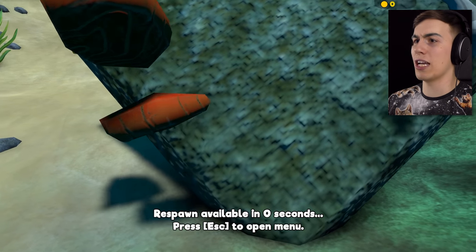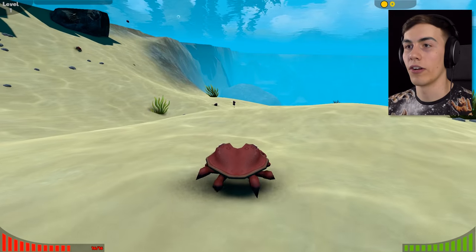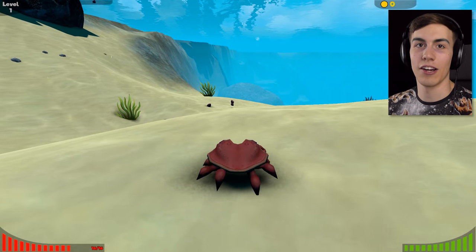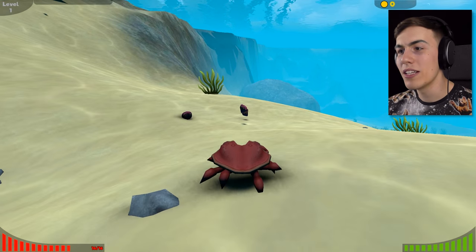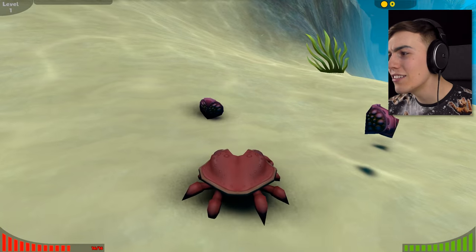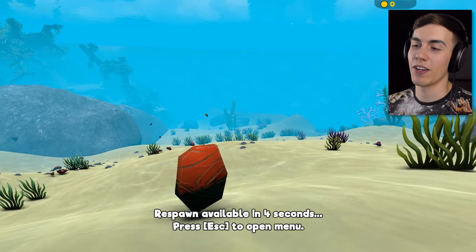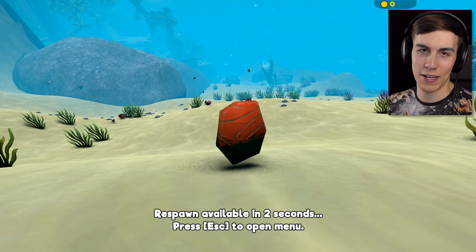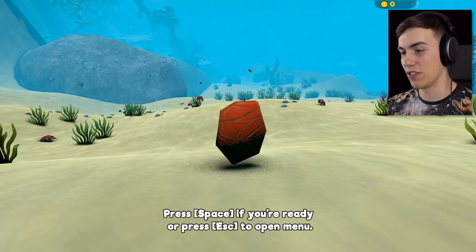What are you guys doing? Apparently I just don't know how to jump. I thought you just jump with space bar, but it's not working. Does that look like a desert pomegranate on the bottom of the ocean? I figured it out guys - it's Shift, not space bar. That makes sense: the fish sprint with Shift, you jump with Shift.